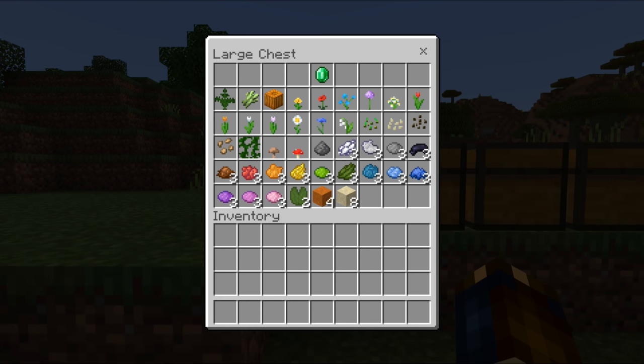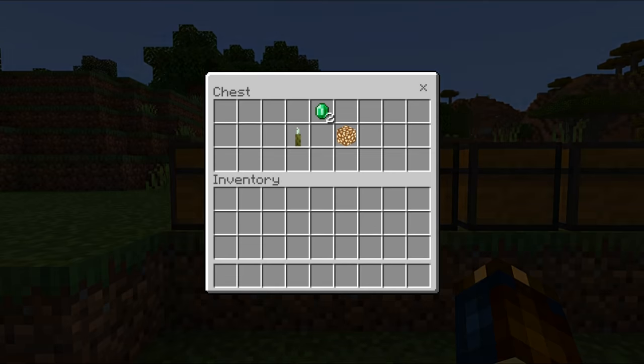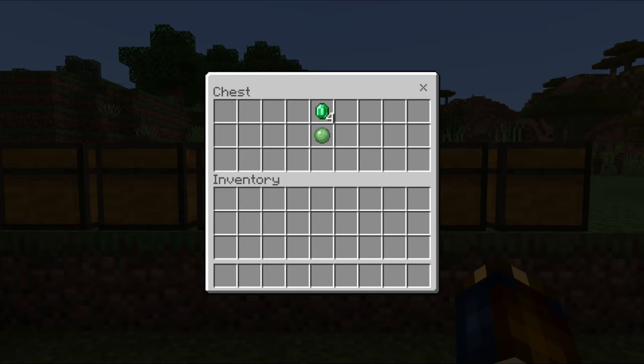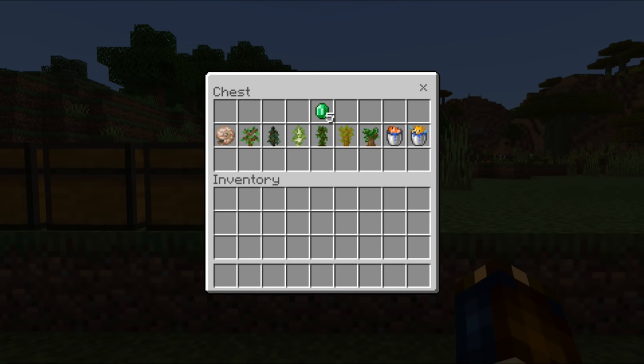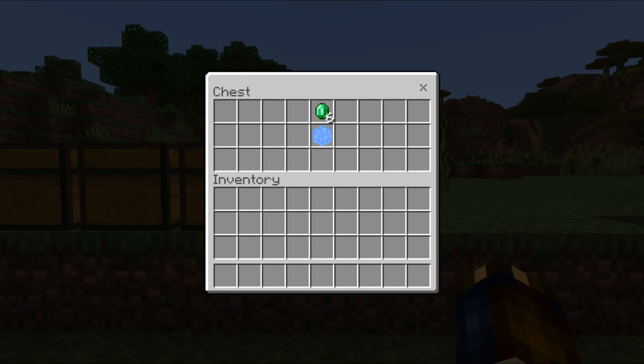For one emerald you can buy ferns, sugar canes, pumpkins, all types of flowers except roses, wheat, beetroot, pumpkin and melon seeds, vines, both types of mushrooms, gunpowder, 3 of any dye, 2 lily pads, 4 red sand or 8 blocks of sand. For two emeralds: sea pickles or glowstone. For three emeralds: kelp, cactus, all types of coral blocks, podzol or packed ice. For four emeralds: slime balls. For five emeralds: nautilus shells, all types of saplings, or fish buckets with tropical fish or pufferfish. And for six emeralds, the Wandering Trader might sell you blue ice.